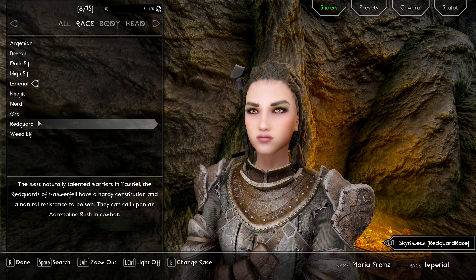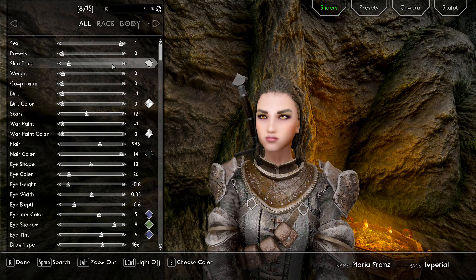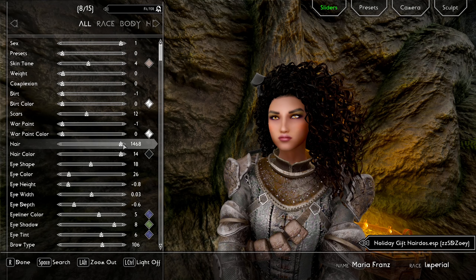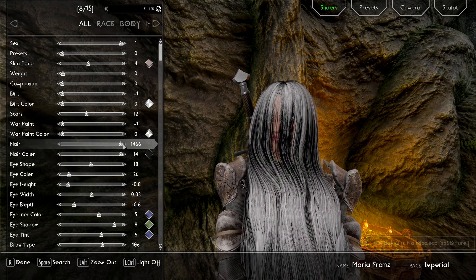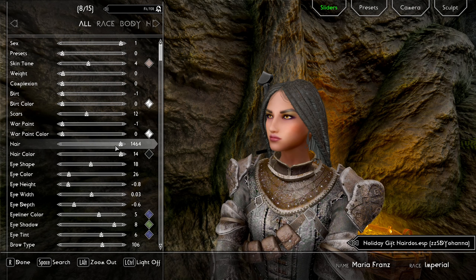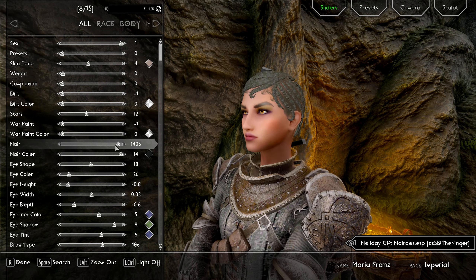I don't usually go over character creation, but I think we're gonna start this little series with some character creation — this first video, a little bit of exploration station. Some of these holiday gift hairdos, I wish they were physics-enabled, but some of them are really nice.